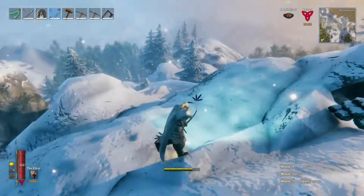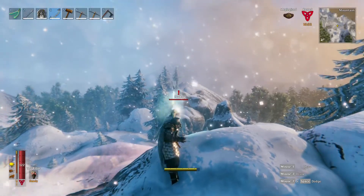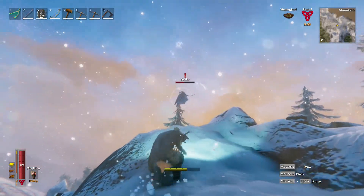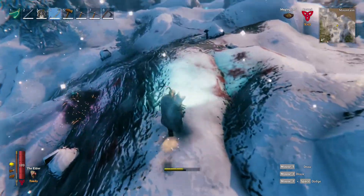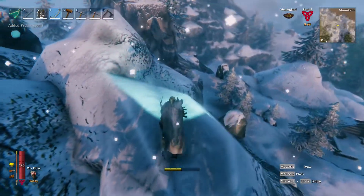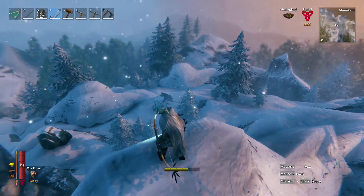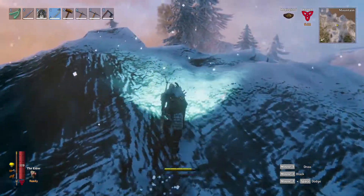Where's this bastard drake at? Oh, there it is. Missed him. Missed him again. Didn't miss you that time. Nice — freezing gland. That's good because we need that for the Frostner mace. Right — we're here for silver. We'll farm for the drakes later.